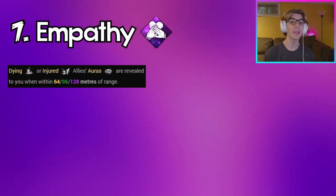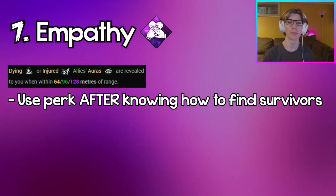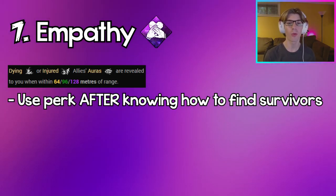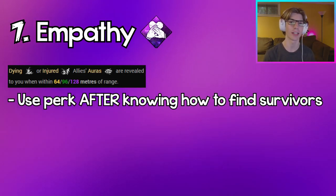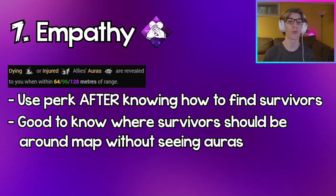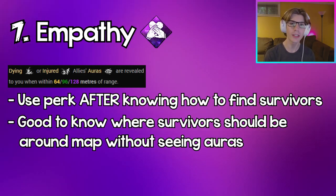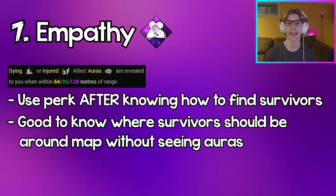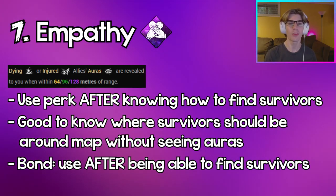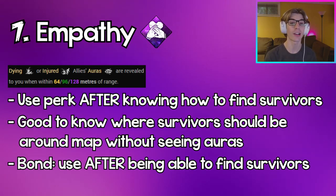Coming in at number 7, we have Empathy. Empathy is really good information and I actually recommend running this perk after you've mastered the knowledge of knowing where your survivors should be around the trial. But over-relying on it and only knowing where your survivors are because of Empathy isn't good — you want to be able to know the general locations of where injured survivors should be heading, whether that's to a gen, a Boon Circle of Healing, or an unhooked survivor. This logic also applies to Bond — you should really be able to know where your survivors are without actually seeing them.